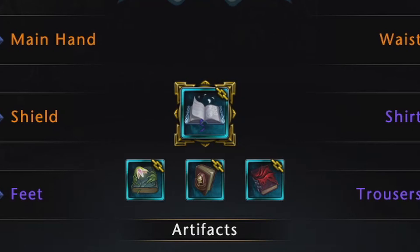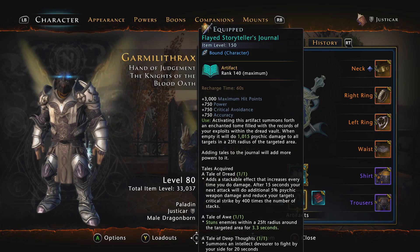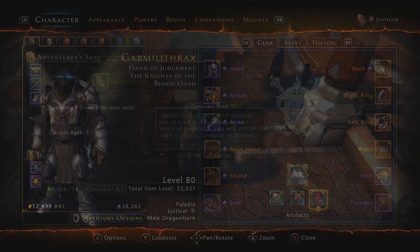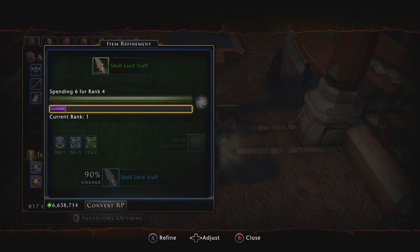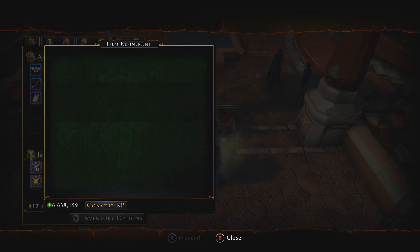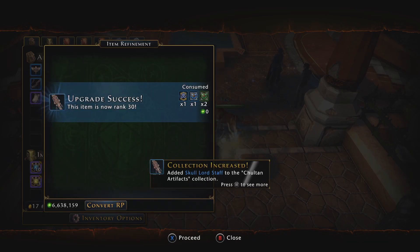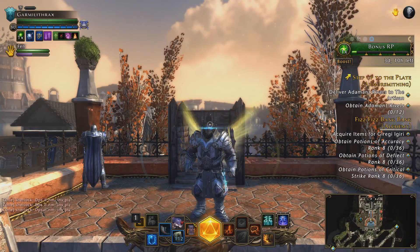Each character can hold only four artifacts at a time — one primary and three secondaries. All equipped artifacts give bonus stats to help boost your ratings, but the primary is the only one you can activate for its effect. Artifacts can be upgraded to get stronger through refinement — using refinement points and the proper reagents, they can be upgraded to offer higher stats and gradual boosts to the artifact's activated effect.